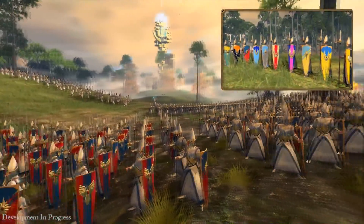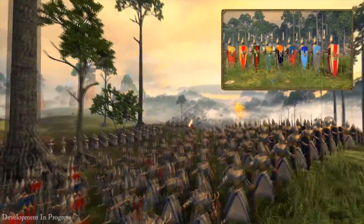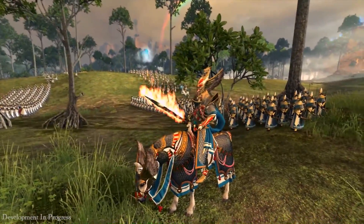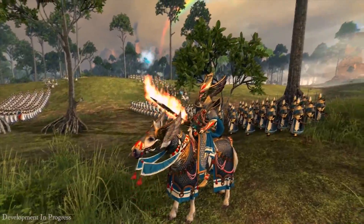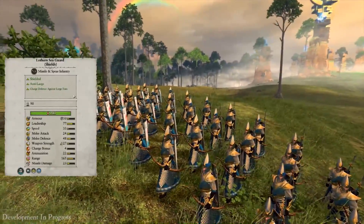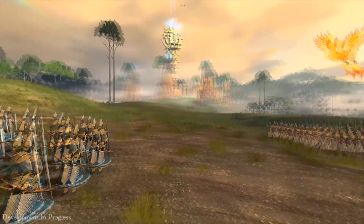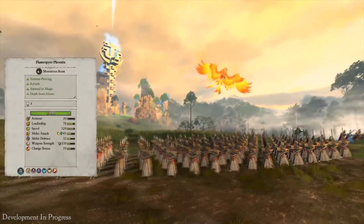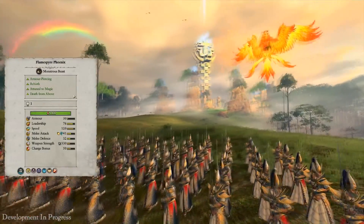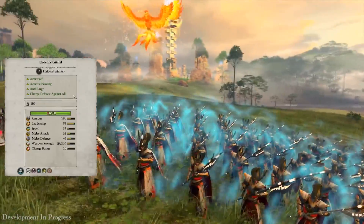We've heard some of the community's concerns regarding shield patterns and colors, so I wanted to show a snippet of some of the other High Elf factions in the game. These are all subject to tweaking, so please keep the feedback coming. At the head of our army we have the legendary lord Tyrion and his prized mount Malahandir. At his back we have the Lothern Sea Guard — a very powerful and flexible unit with good armor to protect from missiles, spears to defend against cavalry, and bows to attack at range.